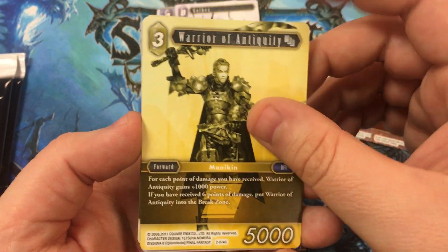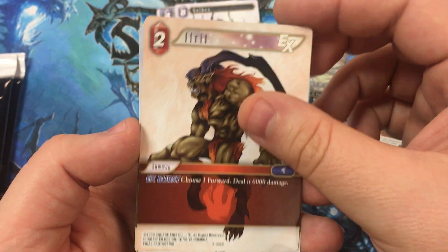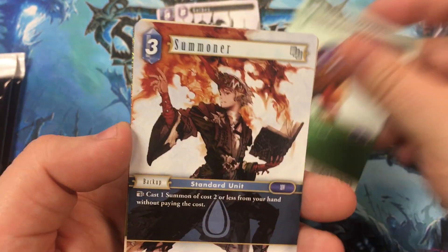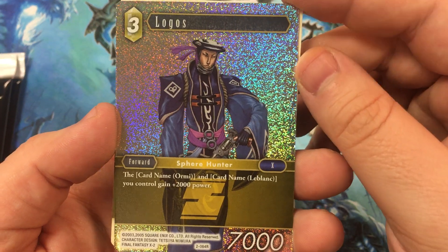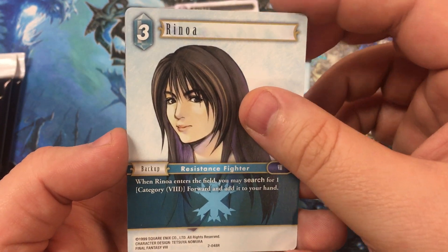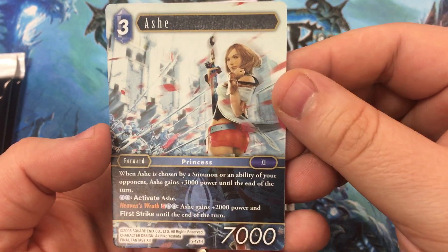Here we go. Warrior of Antiquity, Warrior of Antiquity, Redis, Moomba, Ifrit, Leviathan — the cards just look so good. Cid Polandina, Summoner, and Foil Logos. Normal Logos, Rinoa — just the rare, we're looking for the legendary one. Foil Logos, Agrius, and Ash. This was one of the ones I needed as well.